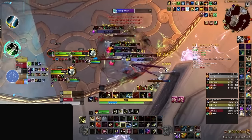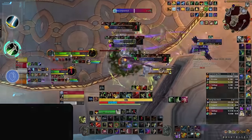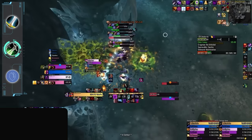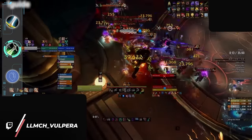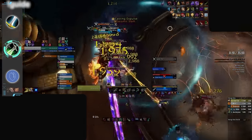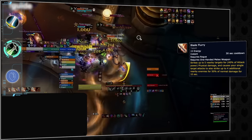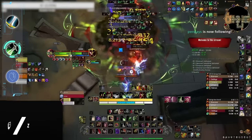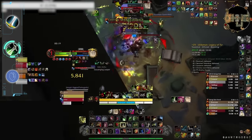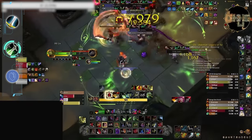Assassination Rogue is pretty maintenance-heavy, relying on keeping up various debuffs across multiple targets while maintaining buffs on themselves. Subtlety is far more explosive and requires very precise global management to maximize damage during burst windows. And Outlaw has one of the more balanced damage profiles — while being less reliant on major cooldowns, Outlaw's Blade Flurry allows it to effortlessly funnel a single-target rotation into multiple mobs. Overall, Rogues are a great option for experienced Mythic dungeon players who want more control over their group's fate, making them a well-balanced, moderately difficult class.